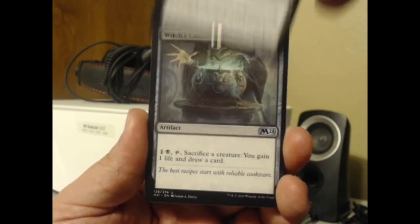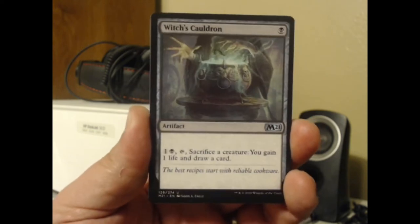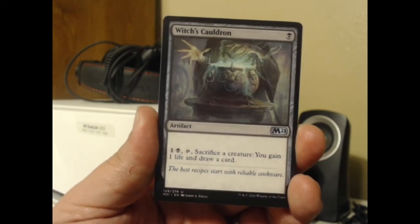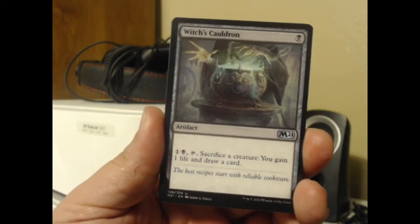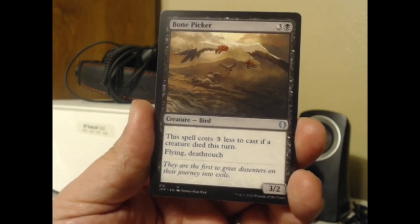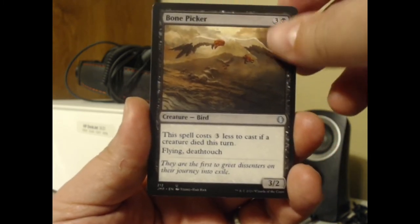From there on out you get a few uncommons and commons from various sets that go with the theme. Minions are to be sacrificed, and Kells is the one who sacrifices them. You got some uncommons here — Witch's Cauldron from Core 21, and Bone Picker.